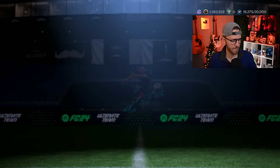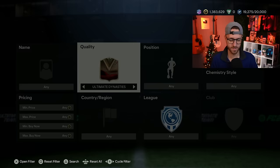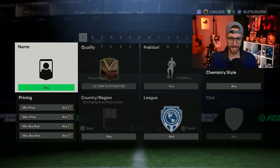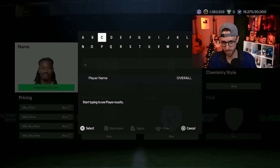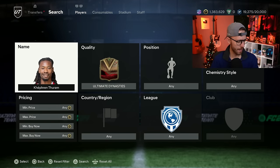Also today should have a mini release because we're still missing a few of the Ultimate Dynasty cards - Taram, Schlotterbeck, and Williams. I think today we'll get the other half, like Kvaratskhelia and Taram. We've got Marcus Taram already. So I think we'll get those in packs today, maybe an icon or two as well.